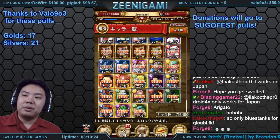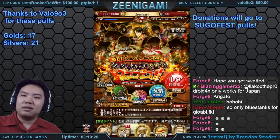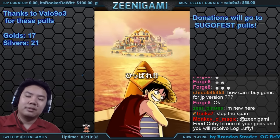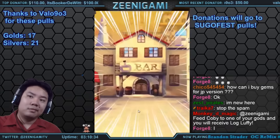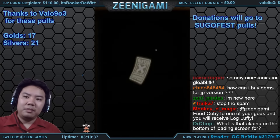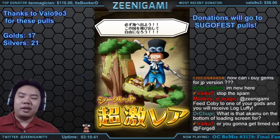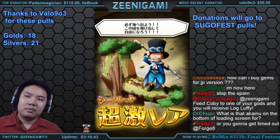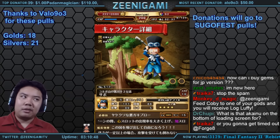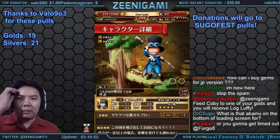Droid4x crashed again — alright, we're back. The pull we got is Zoro, sneaking in — sneaky sneaky. Hey it's Kid Sabo. It's a Pokédex entry. I think Zoro's a gold if I remember right.